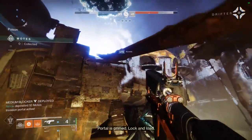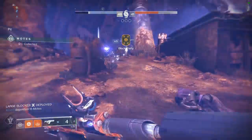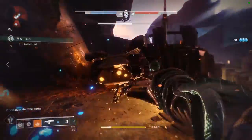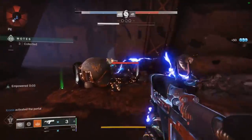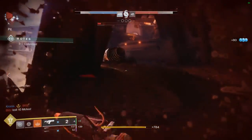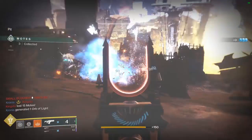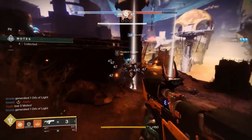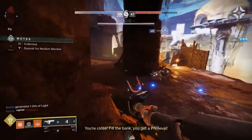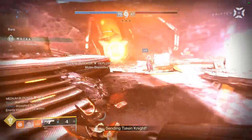I didn't want to kill him by falling off the edge - one of us was going off the edge and it wasn't going to be me. But I took the L. The thing is, I'm not feeling powerful with this thing. It's going to do well against shields and stuff, but other than that it's not really going to be much more than a shield breaker. A shotgun would just be more consistent, especially in PvP.